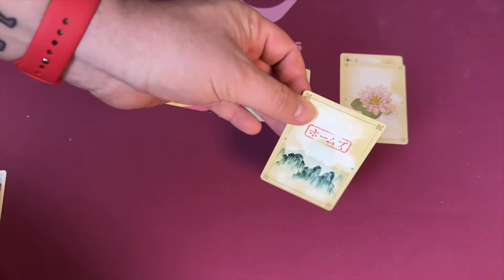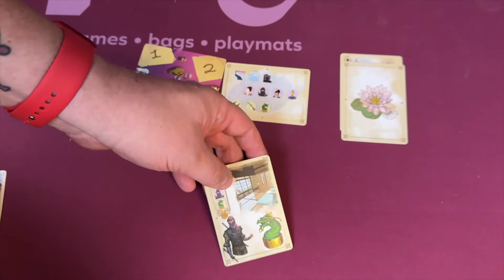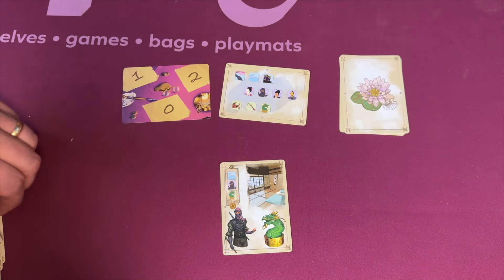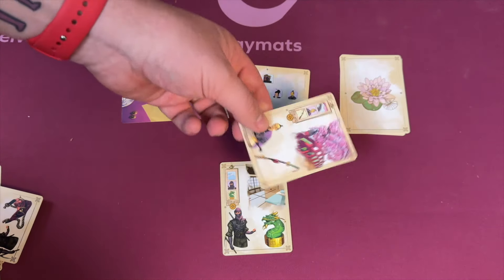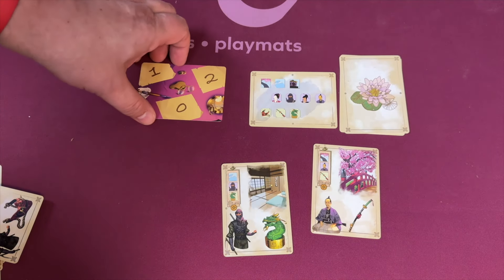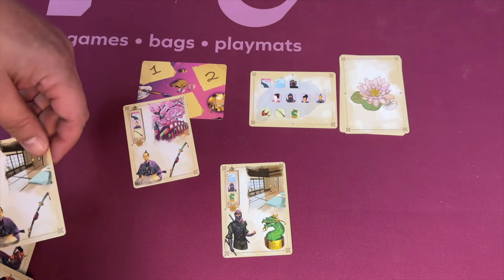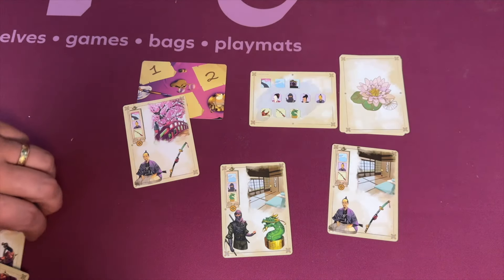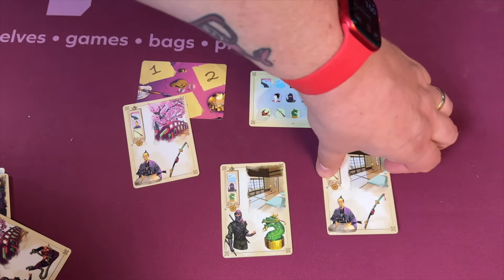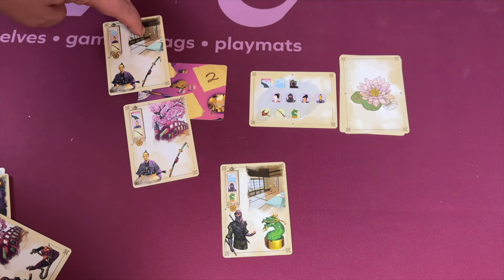Everyone draws a certain number of cards, but one card when you draw it is facing everybody else — everyone can see it and you can't. This is your solution card. On your turn, you pick another card from your hand, show it to everybody else, they compare it to your solution card and see how many matches there are. In this case there's zero, so they'll put it there. Maybe later you play another card and they say one match.